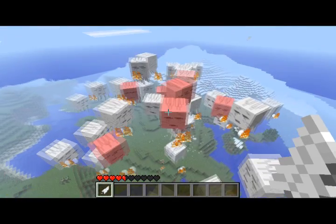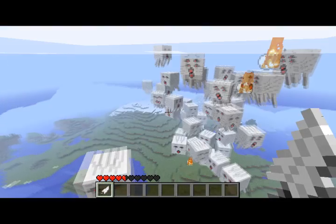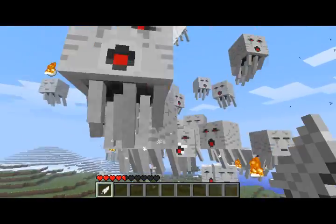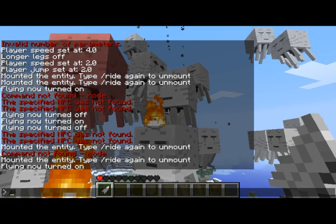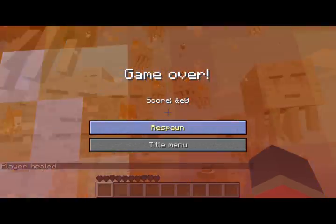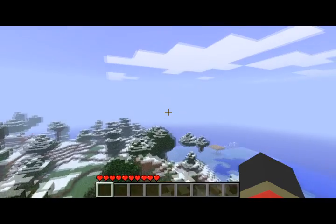Oh my God, what hell have I unleashed? Okay, I take it back — I don't want to do this. This is a bad idea. There's way too many ghasts. Heal 20. Kill all. Yeah, so I just got royally scared by a bunch of ghasts.